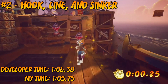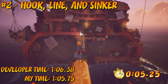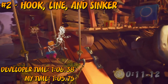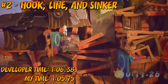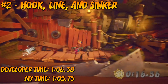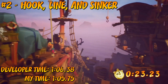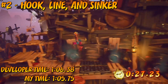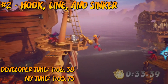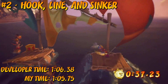And now for the penultimate level in our list. Number 2 goes to Hook, Line and Sinker. The developer time is not very generous here — I only made a couple of mistakes and only just beat it. But Hook, Line and Sinker is overflowing with ways to cut corners, ranging from skipping ahead on wall jumps, using the hook shot earlier than you'd think, and crucially, skipping that one elevator entirely. Even if you aren't getting through the level at a tremendous pace, the use of these shortcuts makes it incredibly easy to retake the lead against the developer ghost.